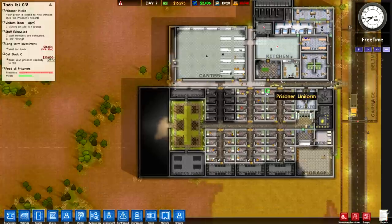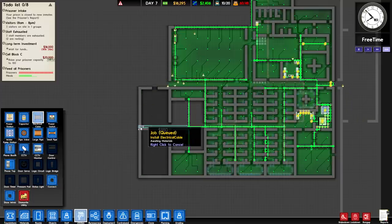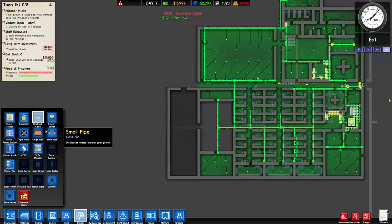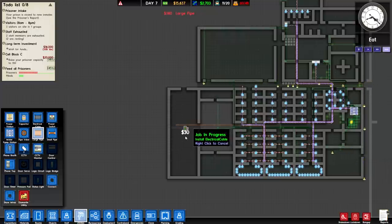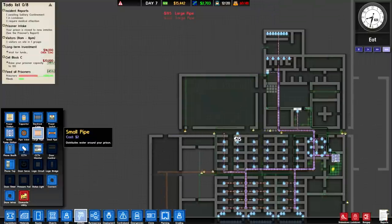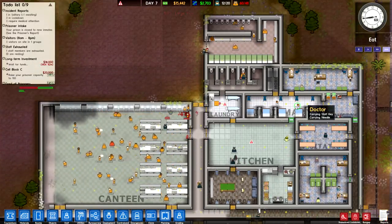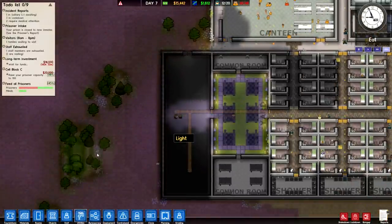Just to make sure prisoners are going to the right place, we'll designate this holding cell so everyone heads to the proper one. Now it's time to set up utilities for this side of the prison — run the wire all the way down and up there to space it out properly. We need large pipe, not small pipe — we're working with fire over here. I also want to bring it down so it can feed into the shower once everything's online.